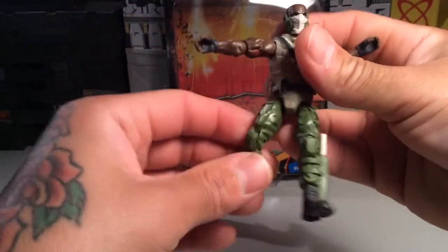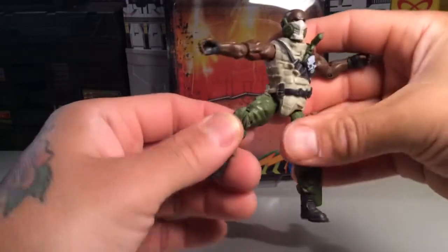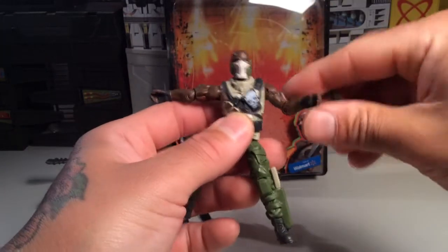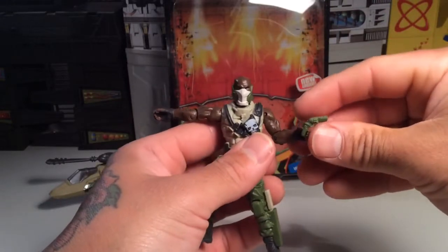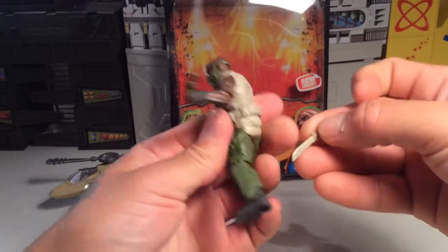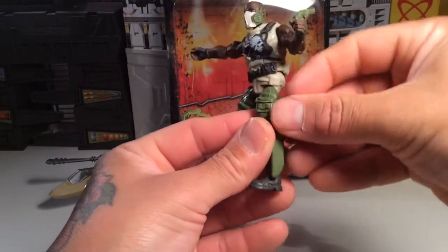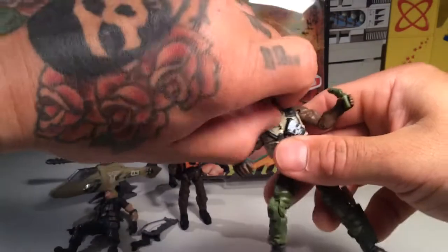You've got a swivel, a hinge, an elbow, a crotch joint or hip crotch, knee bend, and waist twisty. He comes with pistols — they're cool but they sit pretty loose, so you kind of want to watch out; you don't want to lose them. He also has a knife — a big old Rambo knife — that fits right in there for safekeeping.